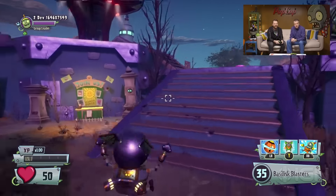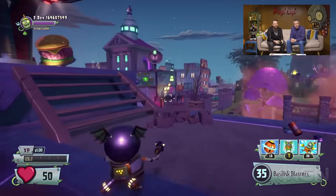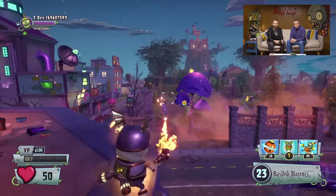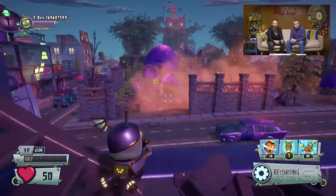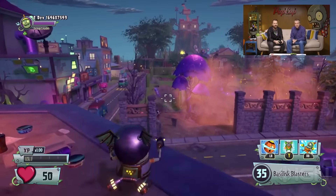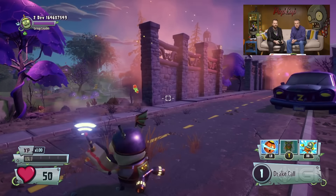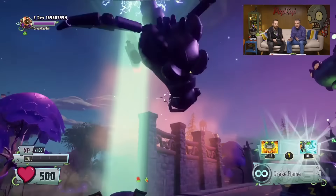Another mech is Lil' Drake. We've got him here on screen, and I can tell because he's got little wings. He's pretty impressive. He's a fire variant of the Imp, so as you can see, I've got some sweet fire blasters — dual-wielding fire blasters. So I'm going to go ahead and bring in Lil' Drake's mech, and this is the first time we're seeing it.